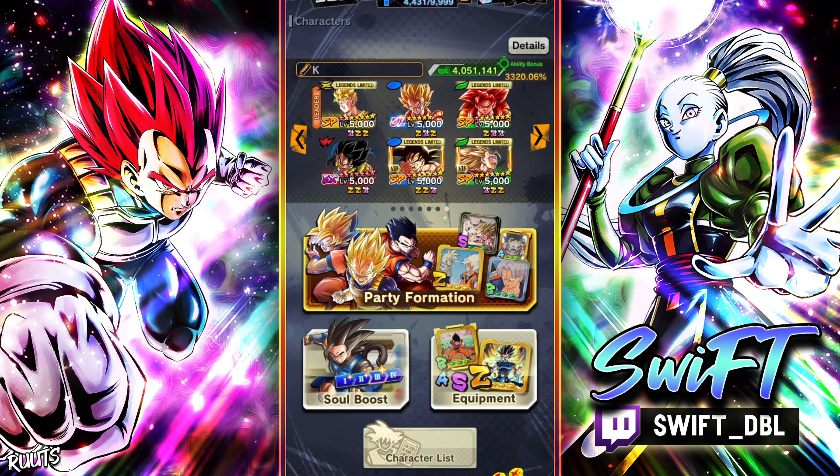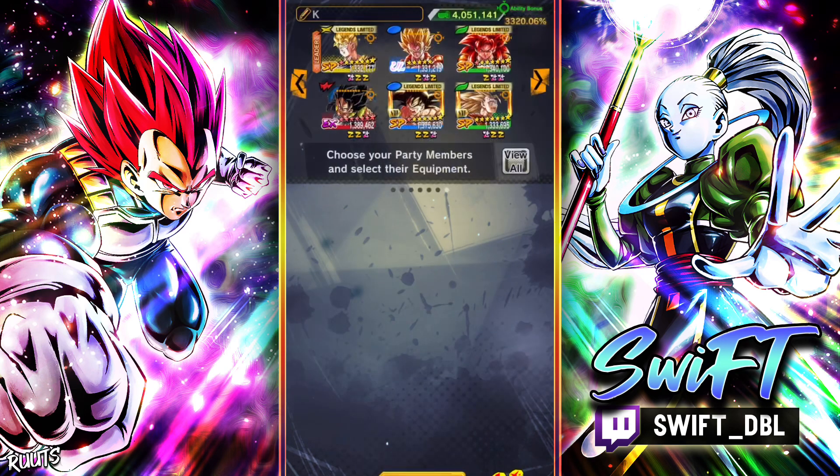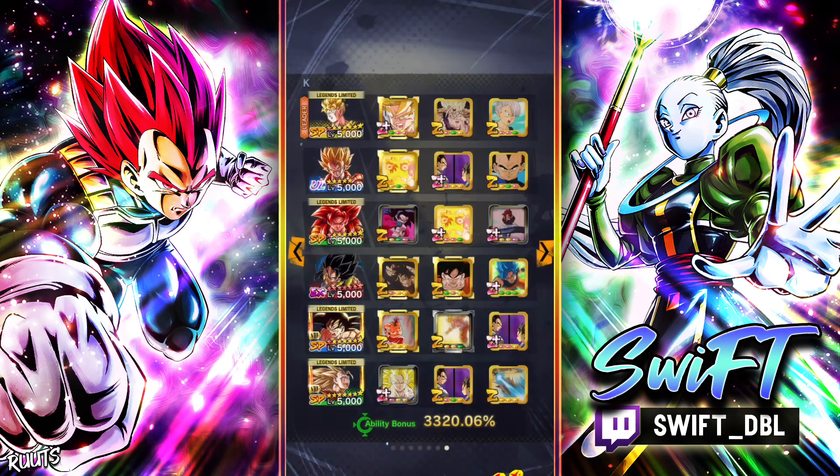Hey, what is going on fam, it's your boy Swift and we are back with some more Legends. I finally pulled my first copy of Ultra Gogeta a couple days ago — it was actually the last day the banner was live, so I got extremely lucky. I wanted to throw him on a sweaty team and really see what he can do. He is only five stars, so let's showcase what he can do at five stars. Let's jump in.